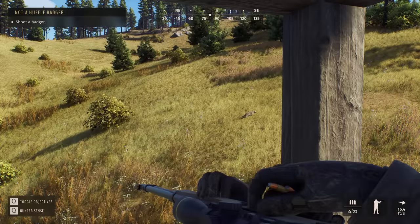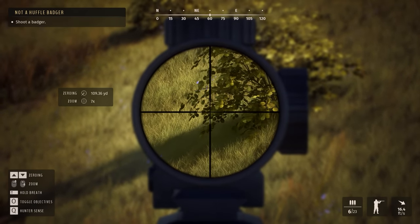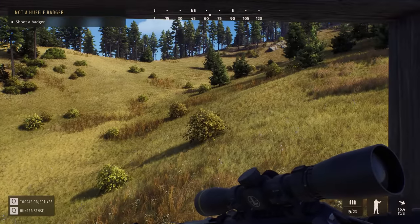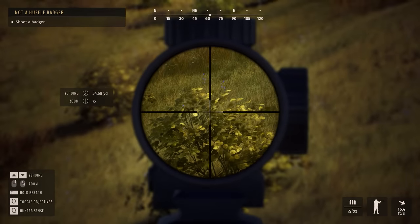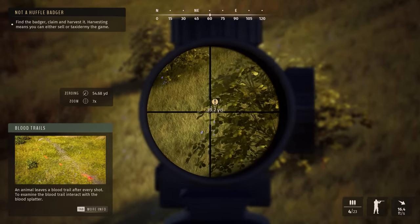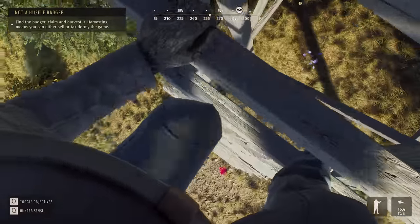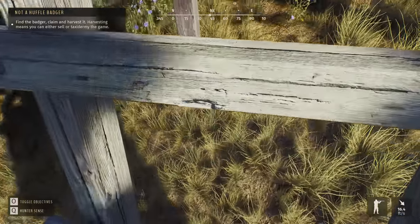That is definitely overpopulated in this area — so many of them, look at these little guys. We're supposed to shoot them with this, and our range is 54. Got another one. Shoot a badger — well we're shooting them, we shot one. Oh there's another one up here. Where are you little guy? Oh missed — they're scurrying away. I'll get him in a second. Let him slow down a minute. Did he just go around that corner? Is he dead? I killed him — I didn't even realize that.